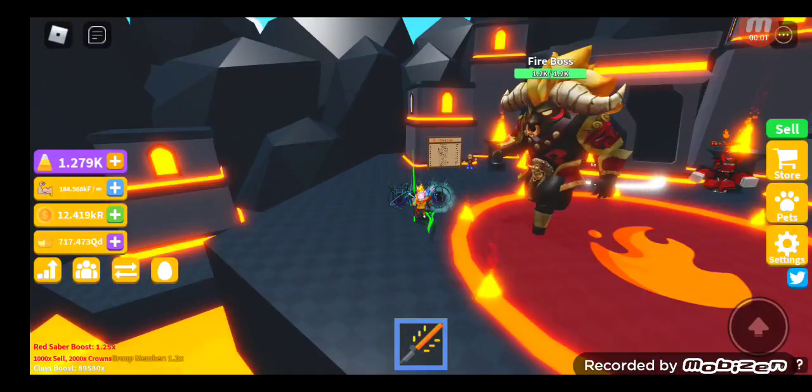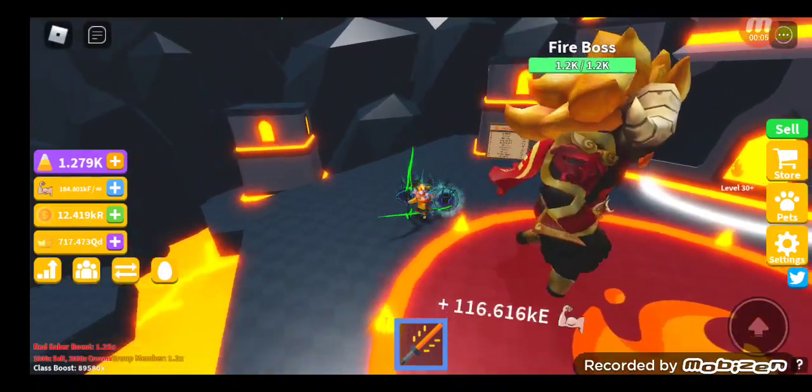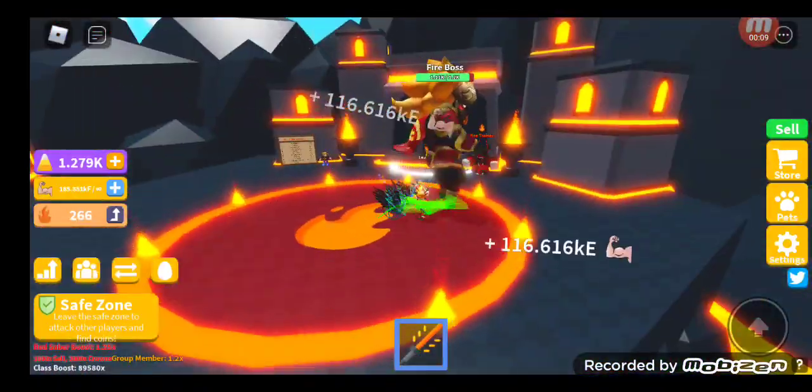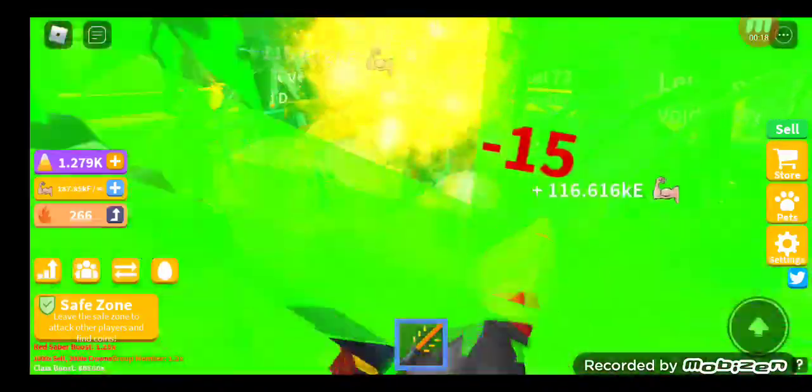The fire boss just dropped right now. Obviously a big boss like that has more HP than the golems because it's a big boss and you have to kill it until the end.